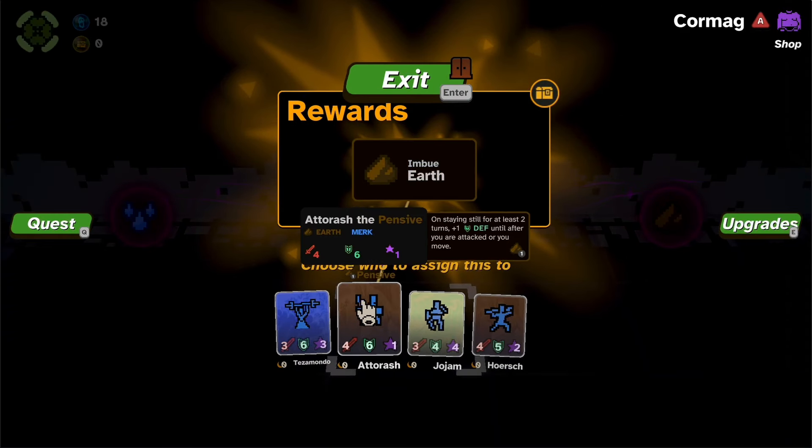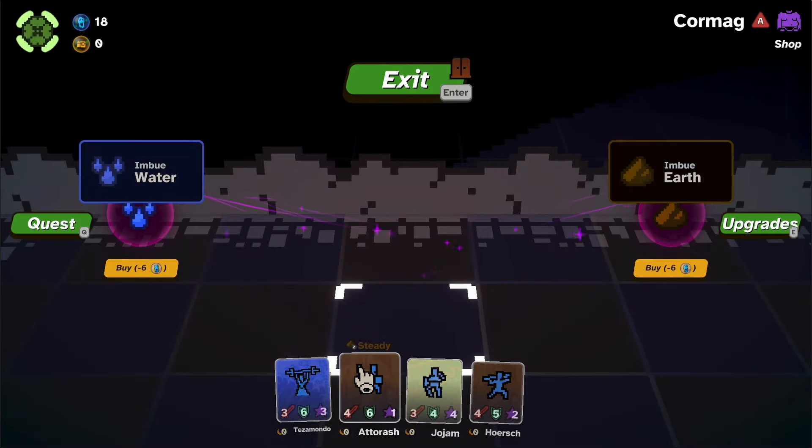So the question we were working with is: how do you make two systems interact more deeply? Well, without going too deep into game design, you can make them the same system. So we're introducing something we're calling elemental traits. You'll be able to imbue a unit with an element by purchasing an upgrade or earning one through combat encounters, and repeatedly imbuing a unit with the same element will increase their devotion to that element up to level 6.